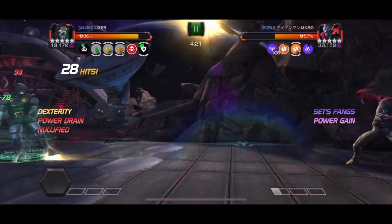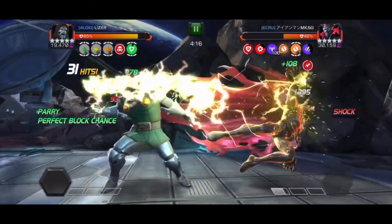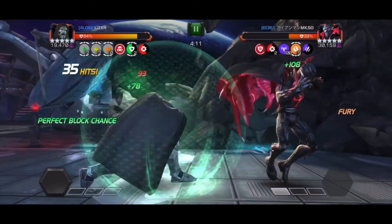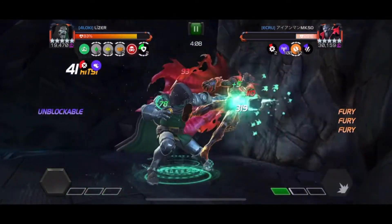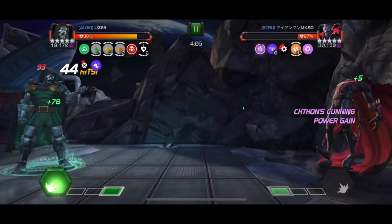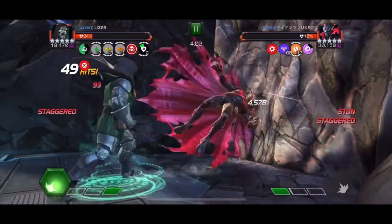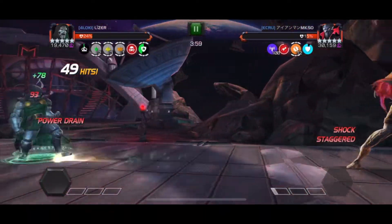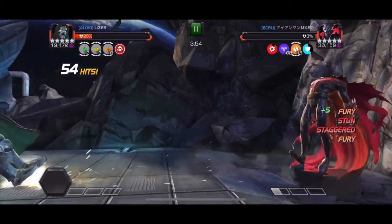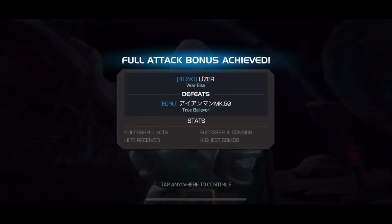I'm taking recoil damage, but it's not a huge deal. Something interesting happens after one of my Special 1s though. With Doom, if you nullify a power gain buff — and I guess he had power gain — I'm going to get it for a split second. I have a stagger on me and he nullified it. The nullify damage scaled with his furies, so I just took like 60% of my health from one stagger. I didn't even realize it happened during the fight.